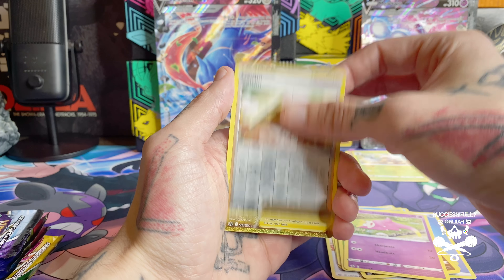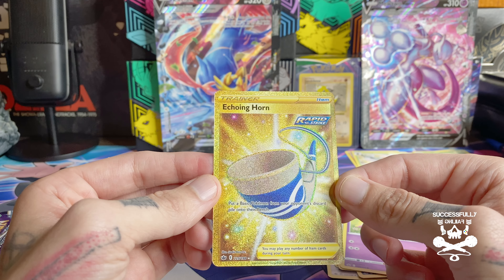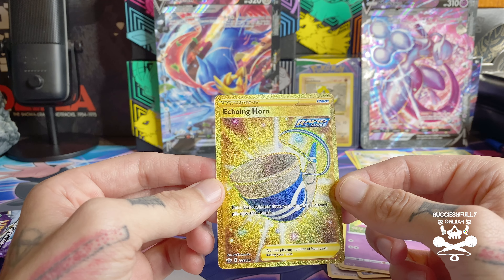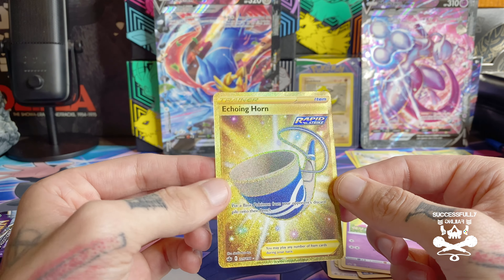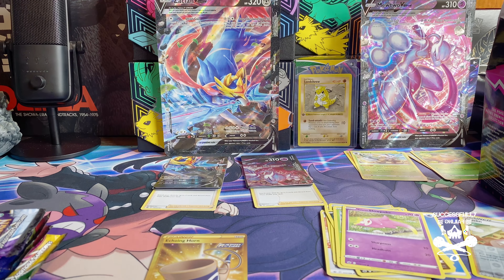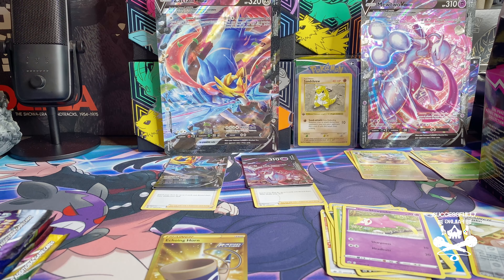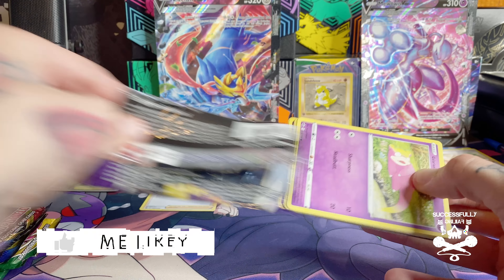The gold card says: 'Put a basic Pokémon from your opponent's discard pile onto their bench.' I guess that's good if you have cards that do more damage for every Pokémon on your opponent's bench. But we got another gold card! I've always been saying how much I want more gold cards in my collection — this would be number three, I want to say. We got ourselves an Echoing Horn.